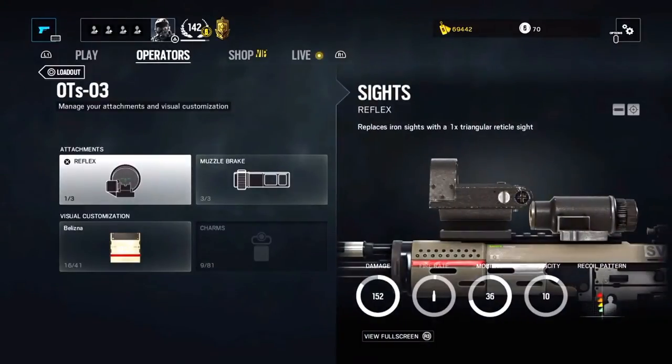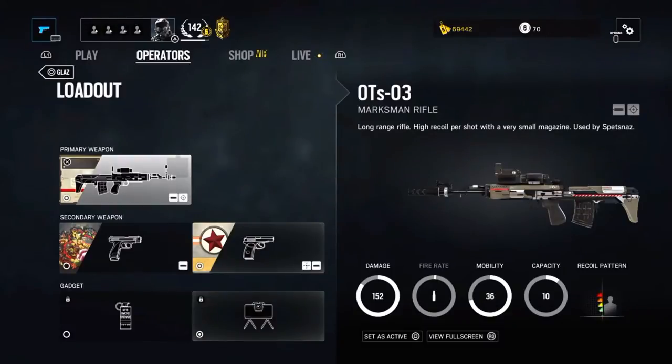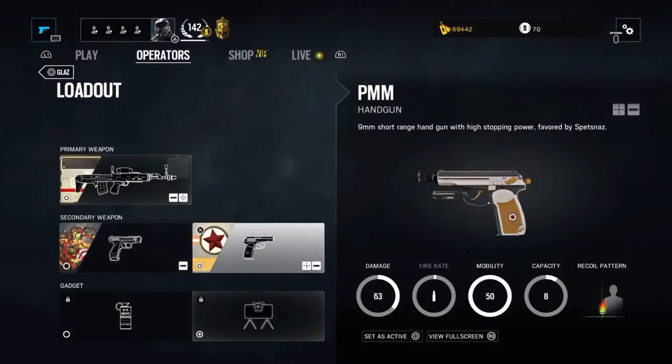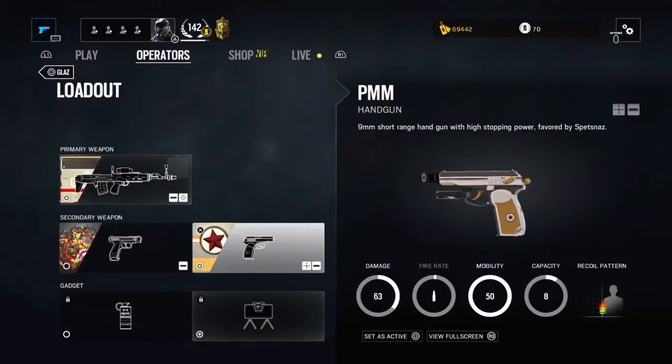For the secondary, Glaz can choose between the GSH-18 and the PMM. The GSH has high capacity and lower damage, while the PMM is a real powerhouse in close range but has lower capacity. I go with the PMM as it is extremely easy to use compared to other high powered sidearms. It feels like any other pistol with low recoil and is therefore perfect for clutch situations, as you will down the enemy really fast compared to other semi-automatic pistols and much easier than for example the Magnum or Desert Eagle.